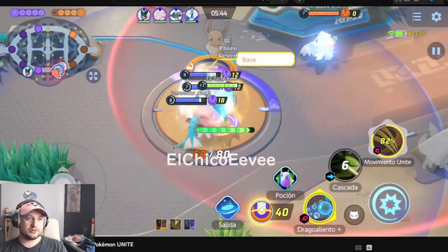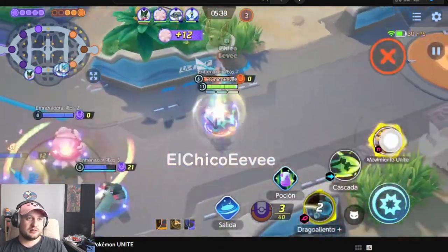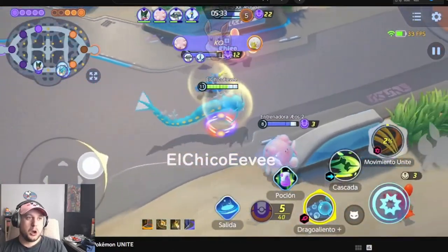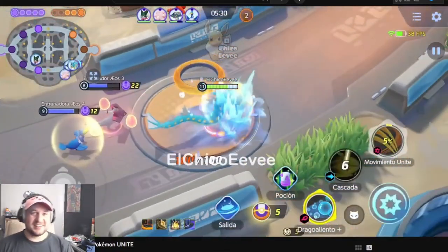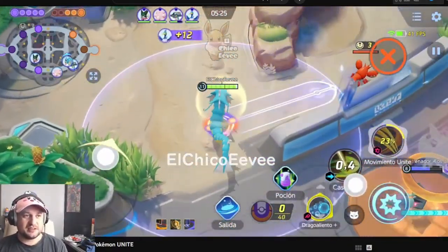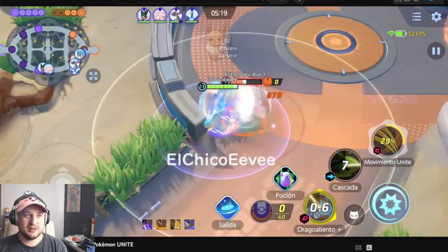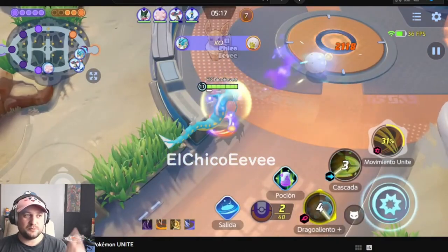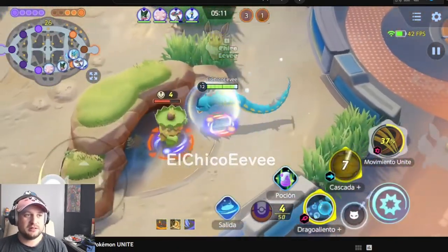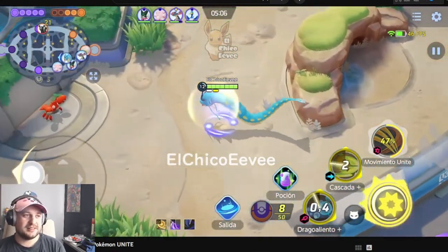Waterfall — that looks cool. I want to see his Unite again. There it is! Oh, that's cool. So he like... Dragon Breath gives him a stun. So his Unite was charging up — I'm guessing you tap it and then tap it again — and then the last one did like this big old whirlpool at the end. So I'm guessing it just made it way stronger and maybe knocked up or stunned or something. Wow, that's cool!